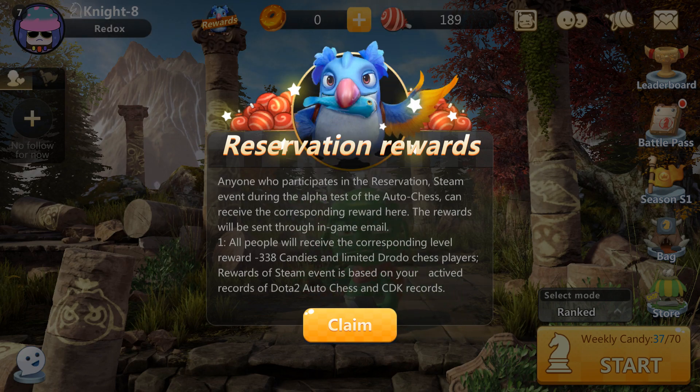Unfortunately, Dragon Nest does not want to send me a text with a verification code for whatever reason. I believe there's a glitch in the system right now and I think Drodo is working on fixing this issue. Some of us may have to wait — I'm in Canada, so maybe this is an issue with Canadian phone numbers. As of now I can't claim this reward.